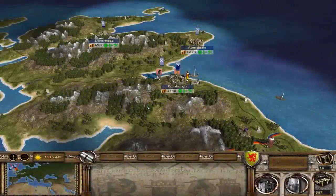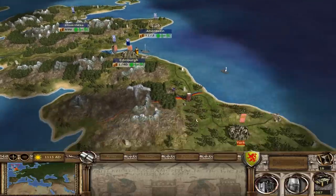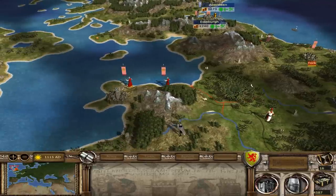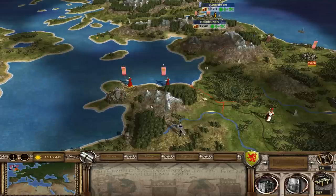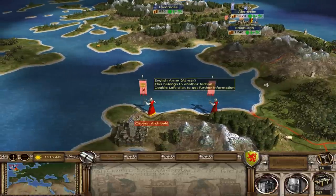Hello there guys, welcome back to the Scottish Adventure. This is episode 3. My name is Pixelated Apollo and we are about to move our forces to the English territory. Now if you remember from the last episode, the English forces were marching to Wales to take their rebel settlement. But it looks like they were defeated, which would be really good because this was a fairly large army.